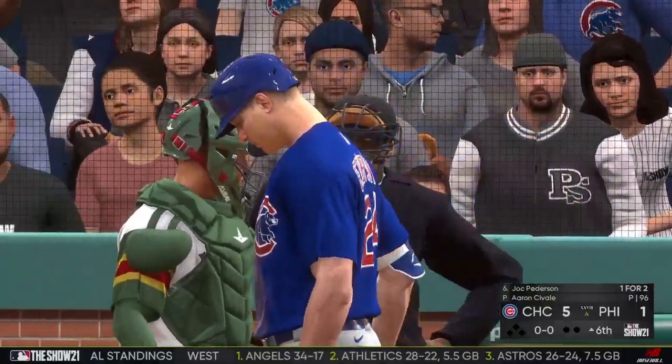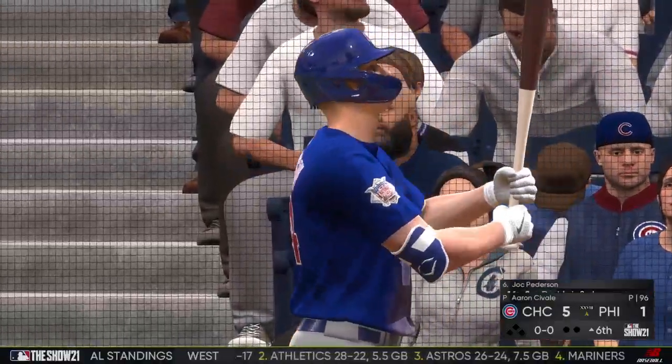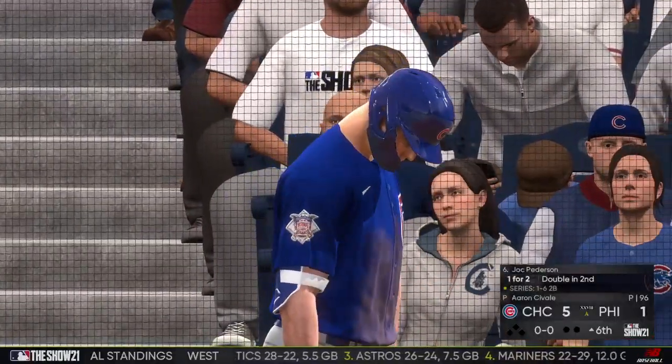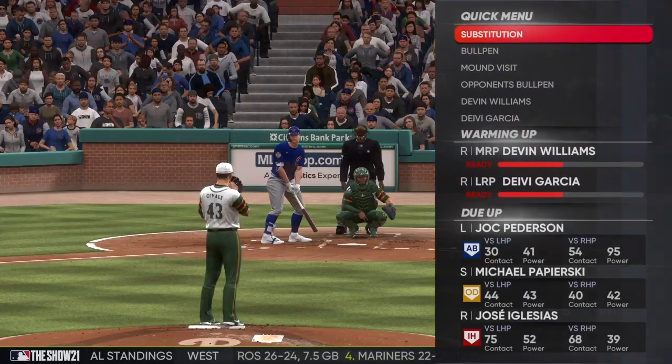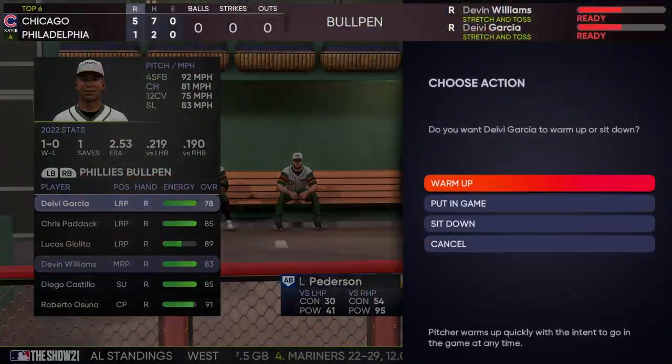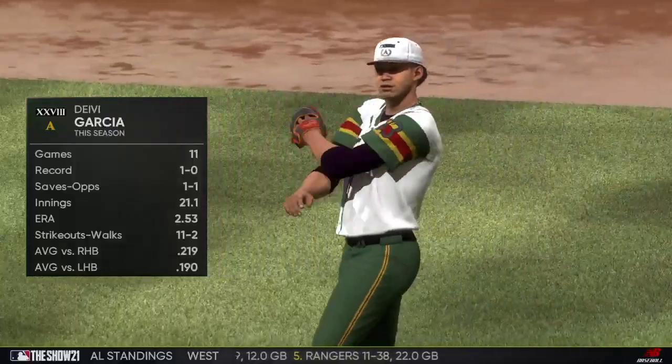Top half of the sixth about to get started. Stepping in is former World Series hero, outfielder Jack Peterson. Davy Garcia takes over to start the sixth inning on the mound.